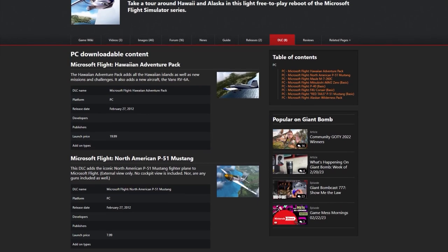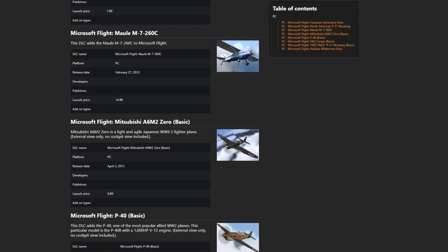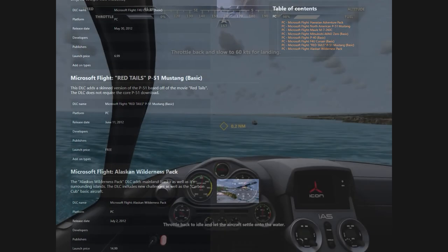Microsoft Flight's short service life meant that DLC was limited to a handful of historic and general aviation airplanes, priced between $7 and $15, and two scenery expansions — some more Hawaiian islands and Alaska — priced at $20.